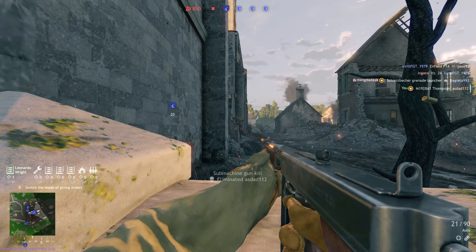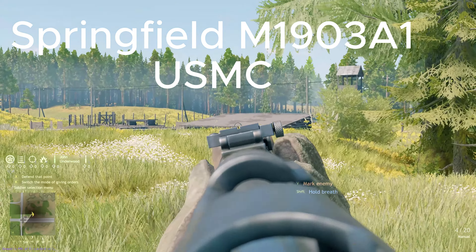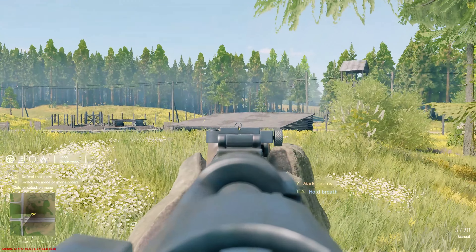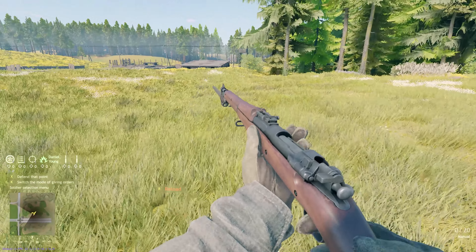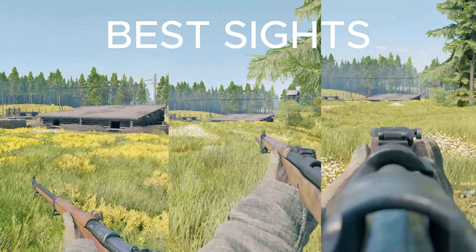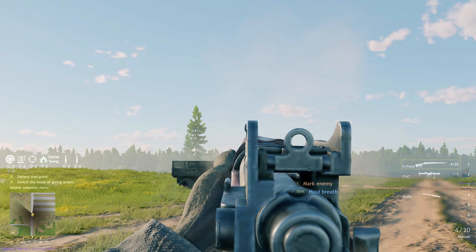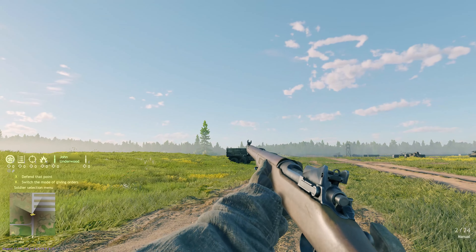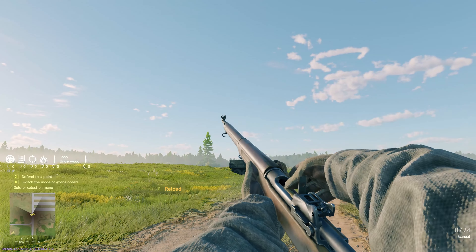So first of all, we are going to look at low BR. This is basically BR1 and BR2 combined. Then we've got BR3 that can access BR1 and 2, and BR4 and 5. Then we've got BR4 and 5 which are also grouped together. Basically, if you're a BR1 player that has just started playing the game, you're only going to go up against other BR1 players, BR2 players, and occasionally BR3 players.